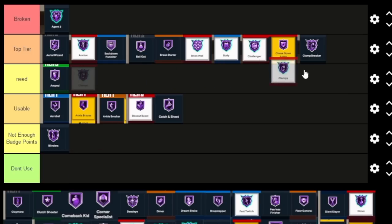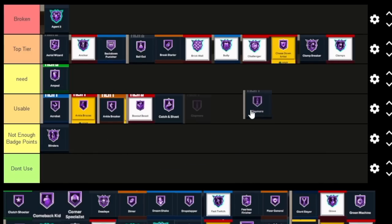Clamps is obviously a Top Tier badge — whether you're going against people using Clamp Breaker or just want to play the best on-ball defense, put on Clamps. It's pretty much self-explanatory; it's literally called Clamps.